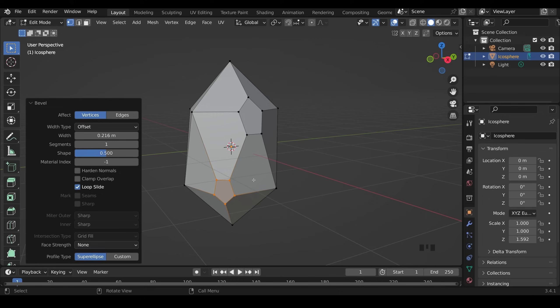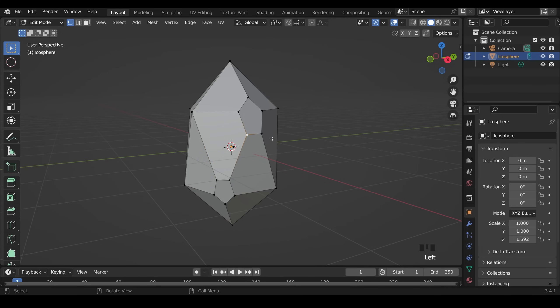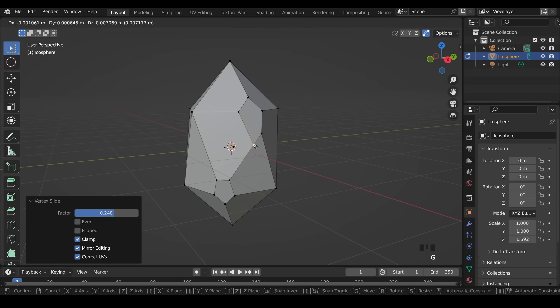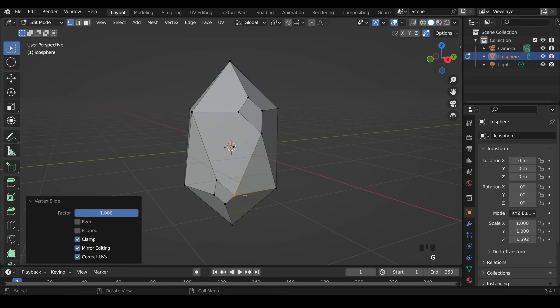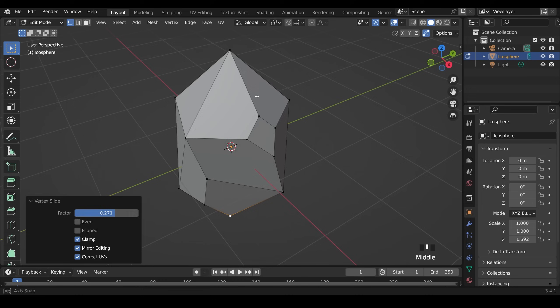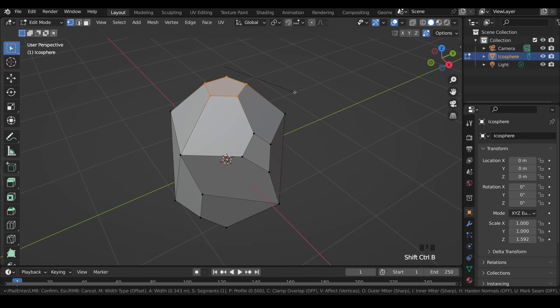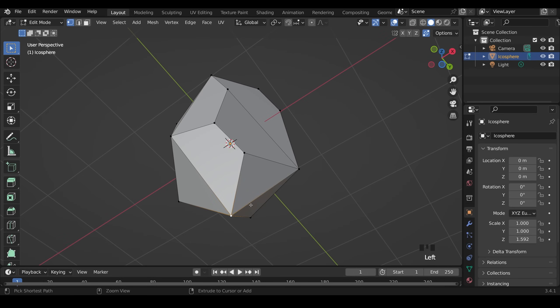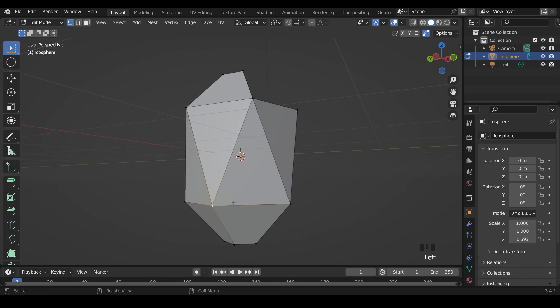The next important command is the edge slide. Select a vertex and press GG to edge slide it. However, to actually merge vertices together you need to enable the Auto Merge Vertices button up here. Now press GG to edge slide and they'll merge together. You can start edge sliding in two different places to build an interesting looking rock shape. Bevel the top and bottom with Ctrl+B, then slide those edges into position.